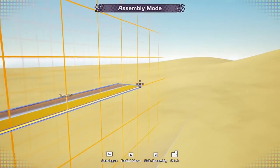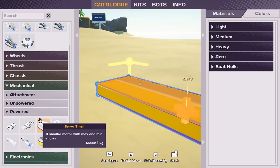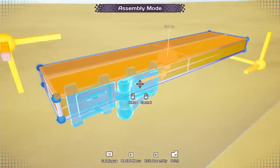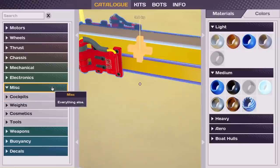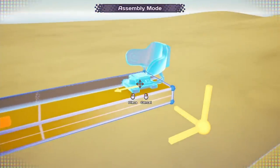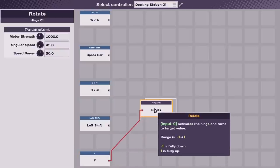I expanded out that frame a little bit, going for a rectangular prism shape since there's nothing else to start with. Once I had that, I put in a hinge — it does exactly what you think, hinging whenever I tell it to. In order to get some control, I also needed to put in a docking station, so I placed that in the back of my robot. Then I went into programming mode and verified which key would rotate the hinge — it turned out to be F.